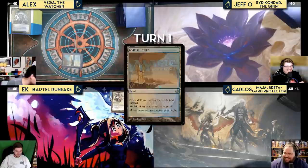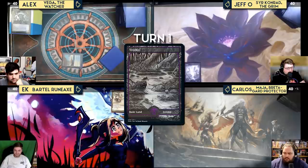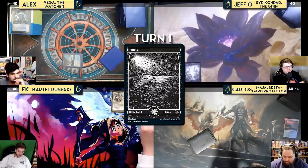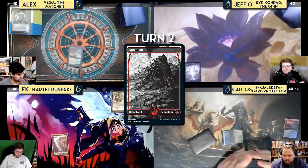The game begins. Kess plays a Coastal Tower and passes. Jeff plays a Swamp and passes. Carlos draws, plays Evolving Wilds, cracks it for a Plains that comes in tapped, and passes. EK plays a Mountain and passes.